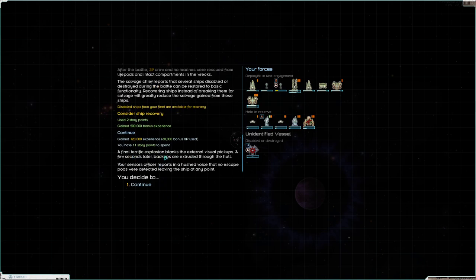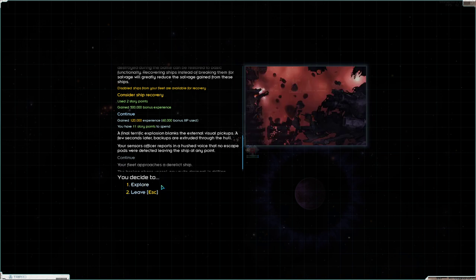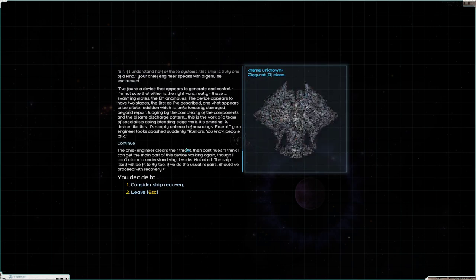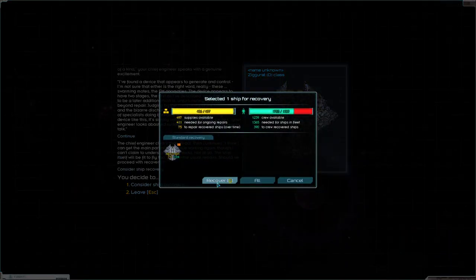Post-battle — a final terrific explosion blanks the external visual pickups. A few seconds later, debris are extruded through the hole. Your sensor officers report in a hushed voice that no escape pods were detected leaving the ship at any point. Hmm, what could that mean? Let's go ahead and explore — there's a bunch of lore here and you get to recover the ship, which we will absolutely do.